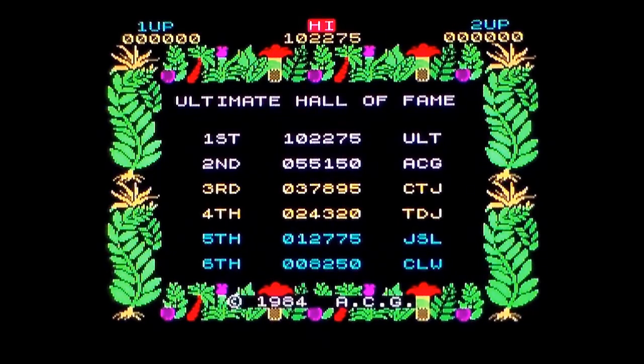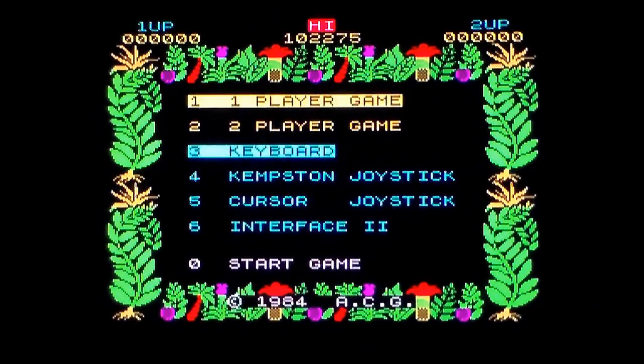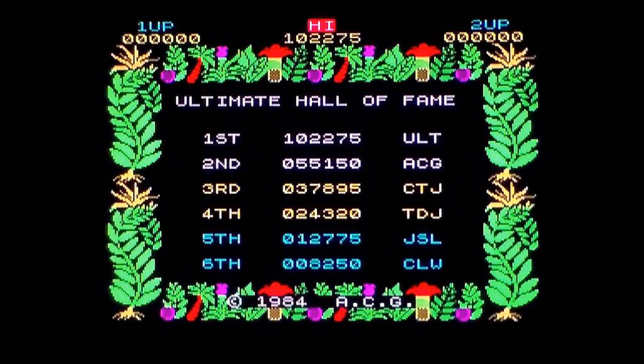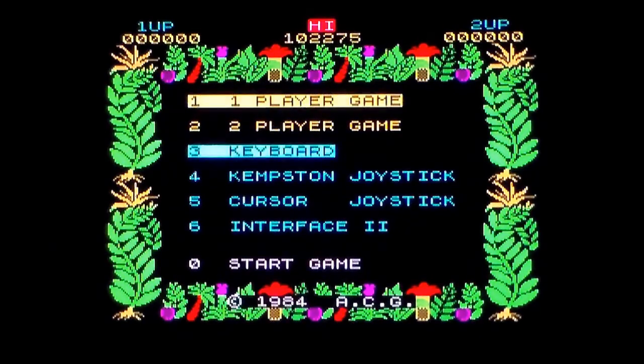Why am I doing a comparison against the Commodore 64 version? I'm doing it because it wasn't released on the Commodore 64 in 1984 - it was released actually in 1985 under license by Firebird. Ultimate preferred to code for the Z80 processor, which was in the Spectrum, which also probably explains the lack of the 3D games making it to the Commodore 64. But I still want to do a comparison on every single Ultimate Play the Game game that I can.